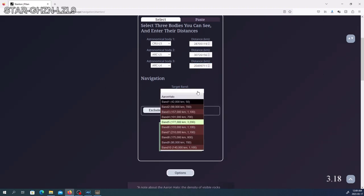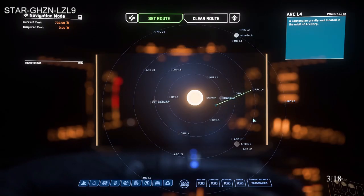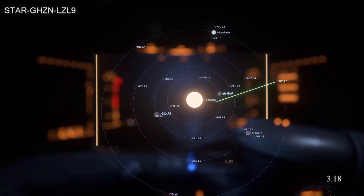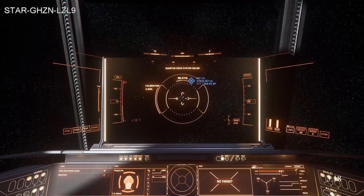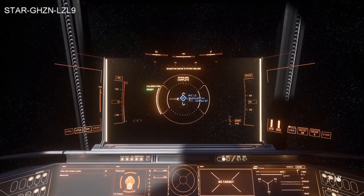Now it says: where do I want to go in the halo belt? If I want to go to Band 5, I click Band 5, and now it says target Microtech Lagrange 5 and drop out at a distance of 23,396,000. So I go back into the game, target Microtech L5, set the route, and aim at it. It's at 33 million and we need to drop out at 23, so we start flying towards Microtech L5.